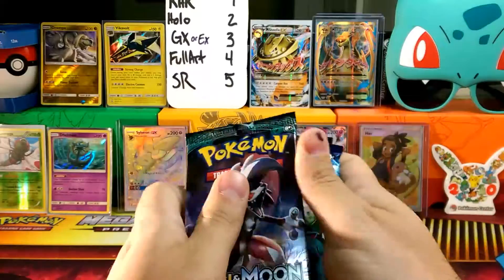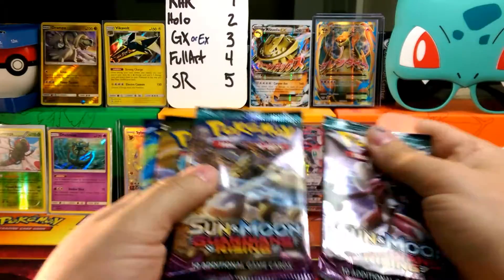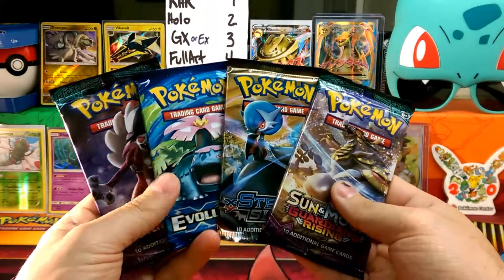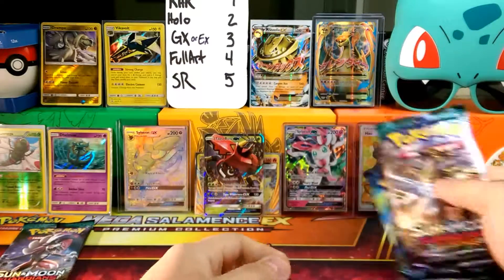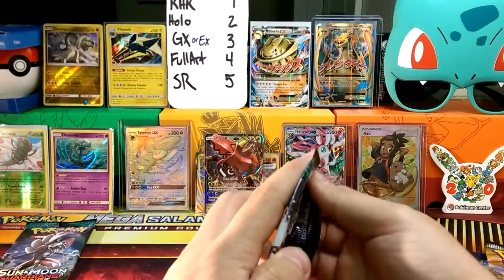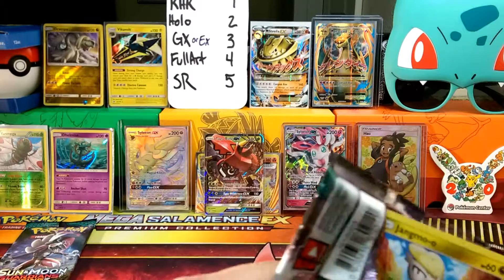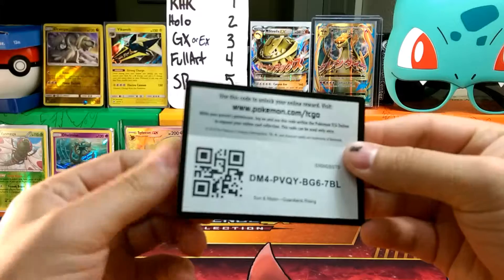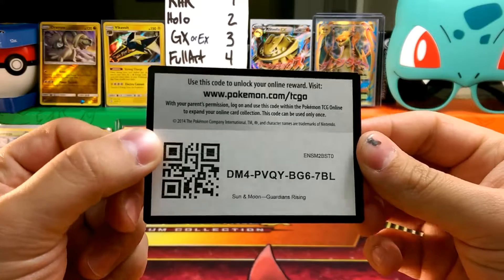Let's shuffle these up and see who we want to start with. Lycanroc will be our lucky pack pick. Let's go ahead and open the Guardians Rising pack. I'll go ahead and give you guys a code for coming out and watching — pause and tell me what you guys get in the comments section. I play TCGO all the time and I'd love to face off against you guys.